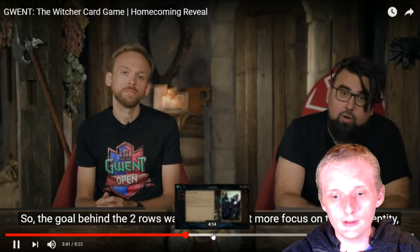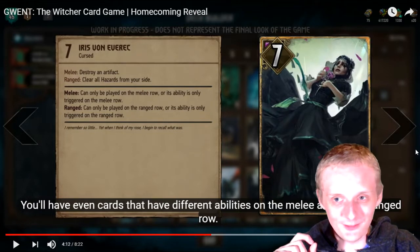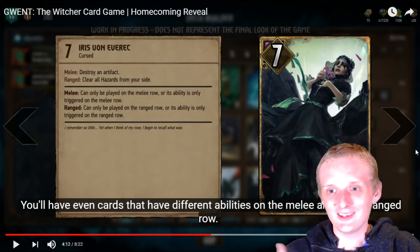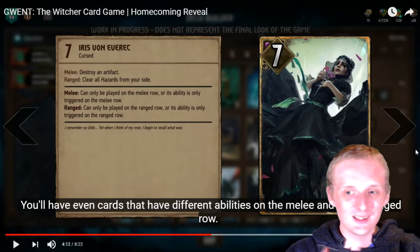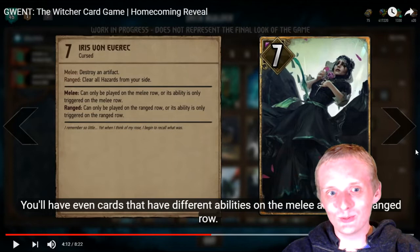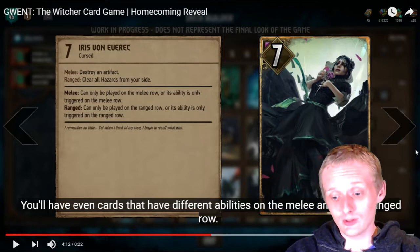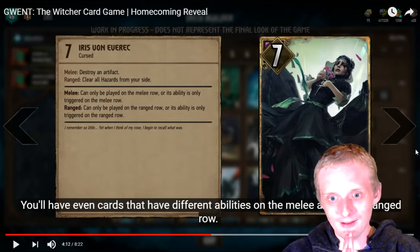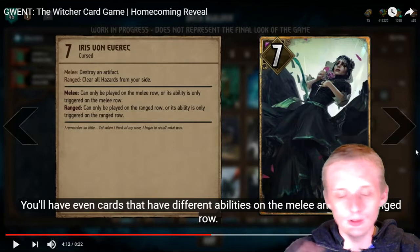Iris is one of the cards they fully showed us. With the two-row system, a lot of cards are going to have special effects depending on which row you play them on. Iris — if you play her on the melee row, she destroys an artifact; she's a gold now. If you play her on the ranged row, she's basically a Clear Skies. Not sure what an artifact is yet — might be like Magic: The Gathering where there's an artifact on the side that does something. Melee and ranged are the only two rows, and cards will have different effects depending on where you play them.